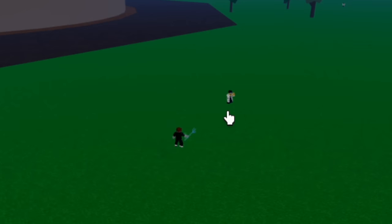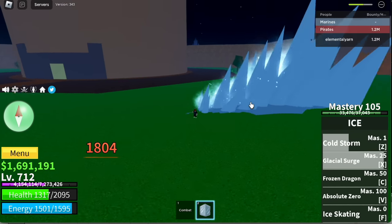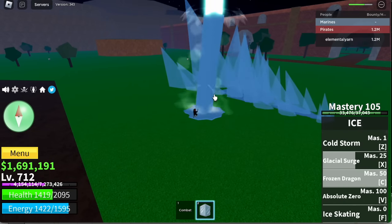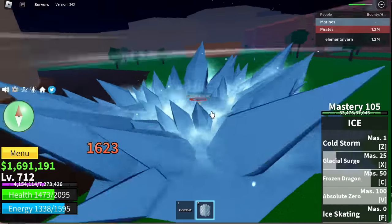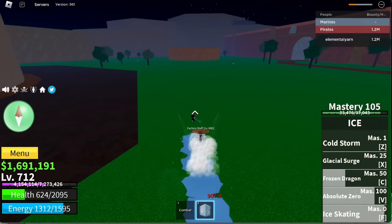For the Z skill, Cold Storm — I don't know if this was also changed. Exciscale Glacial Surge, almost the same as the previous Ice Surge. Next one is Frozen Dragon — now it's not a bird, it's a dragon. And last bundle is Absolute Zero. Ice Skating doesn't have damage — no damage.